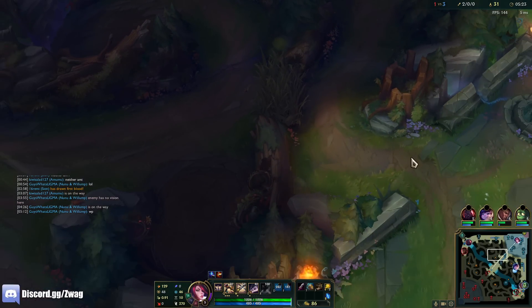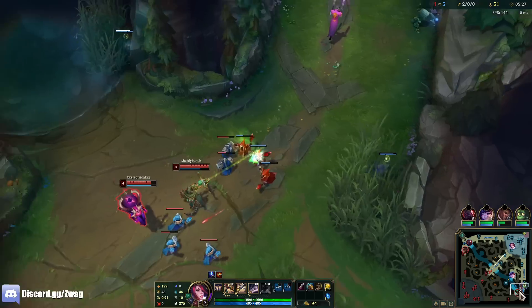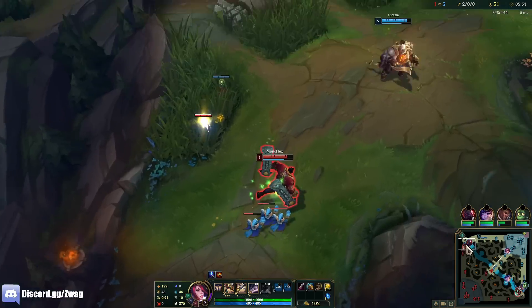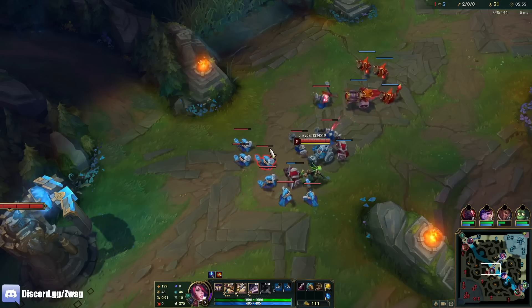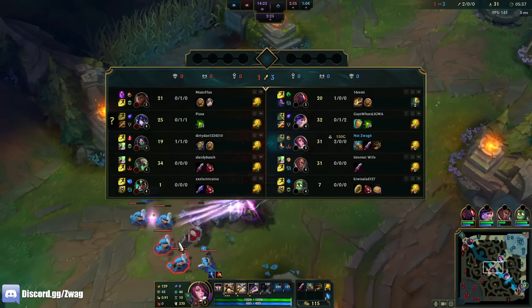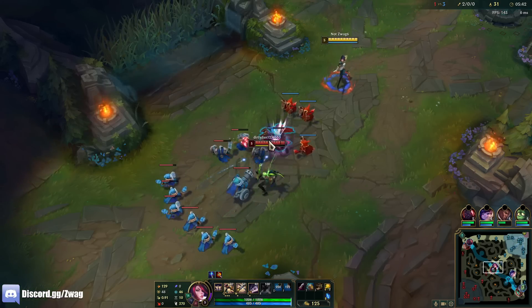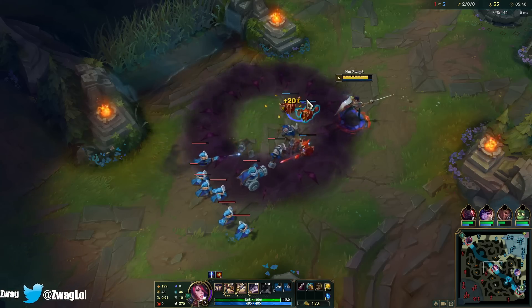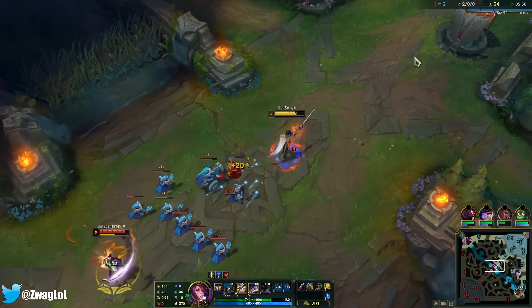Sejuani was trying to predict me running away through here, but I was just waiting to see what she'd do. So they have a Kassante and a Sejuani — two tanks I can melt. But we need to hit the late game before we're deleting tanks in one shot anyway.